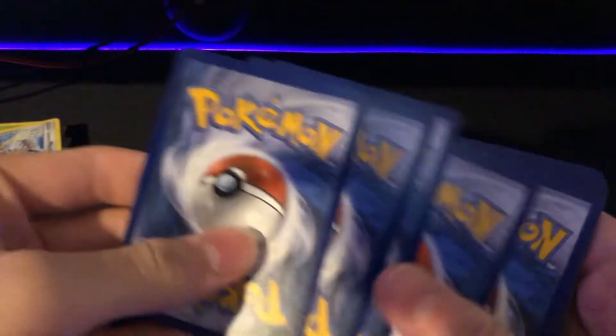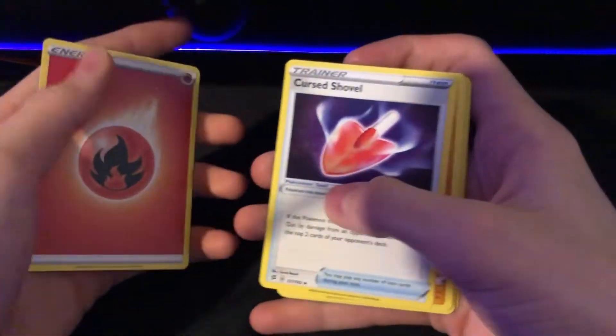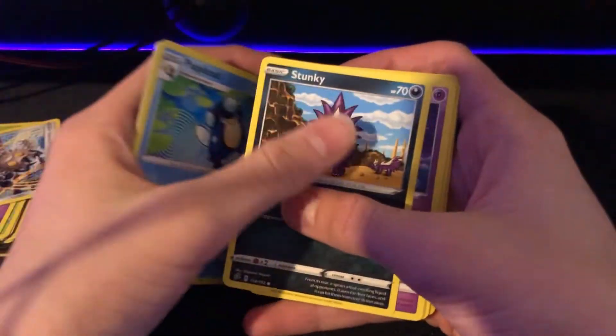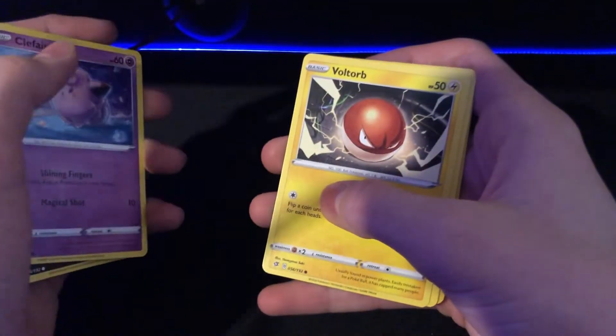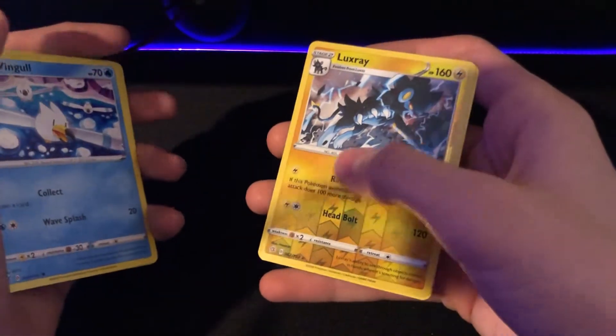We're not getting anything. I mean, there's a reverse hollow maybe, but I don't know if it is. Fire energy, Cursed Shovel, Flynx, Palpitoad, Stunky, Clefairy, Voltorb, Nosepass, Wingull — reverse hollow Luxray, pretty good — and Snorlax. Three packs left.